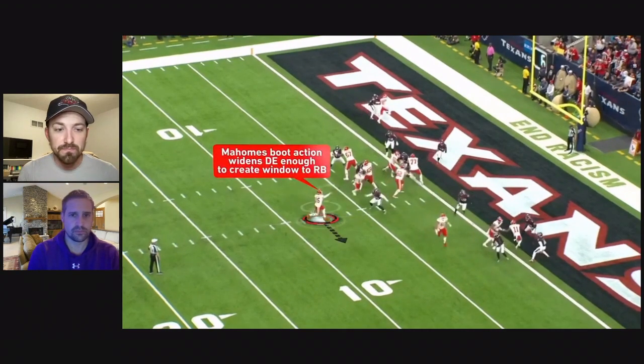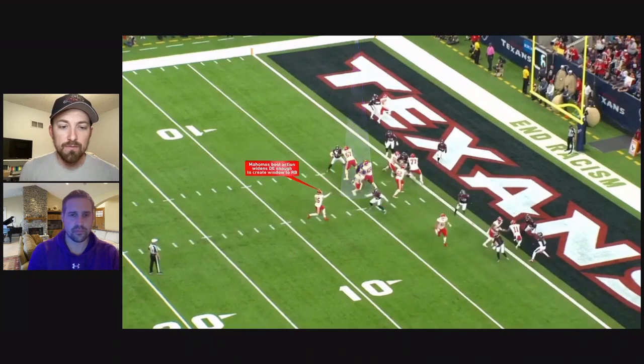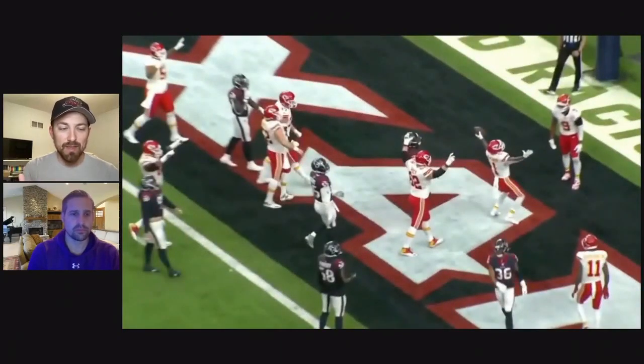Mahomes boots off of that inside zone fake, and that end man naturally widens in order to play the quarterback — that gives just enough of an opportunity to get it to McKinnon. McKinnon gets it and gets to the end zone. The Chiefs' media coverage was bumped up a day this week because of the Saturday game, so we asked Patrick Mahomes about this play — let's hear what he had to say.